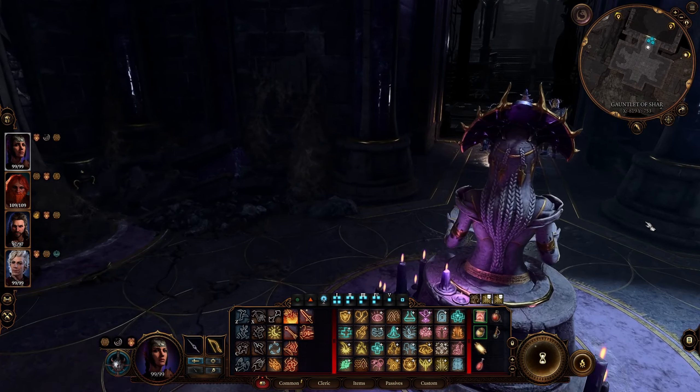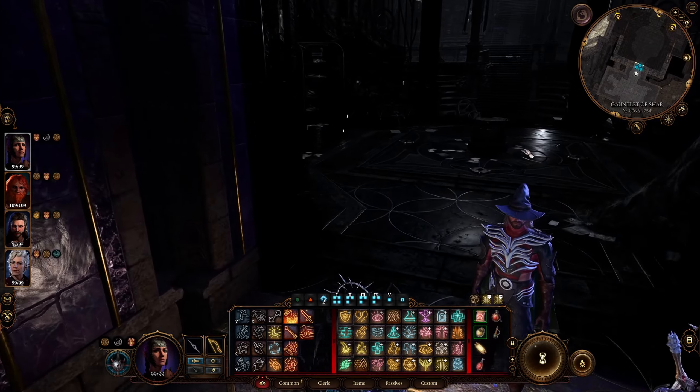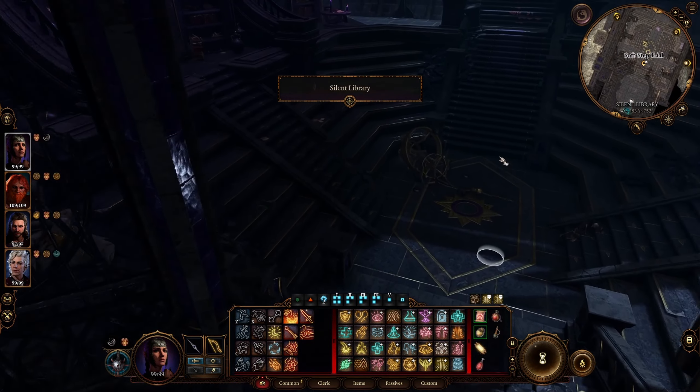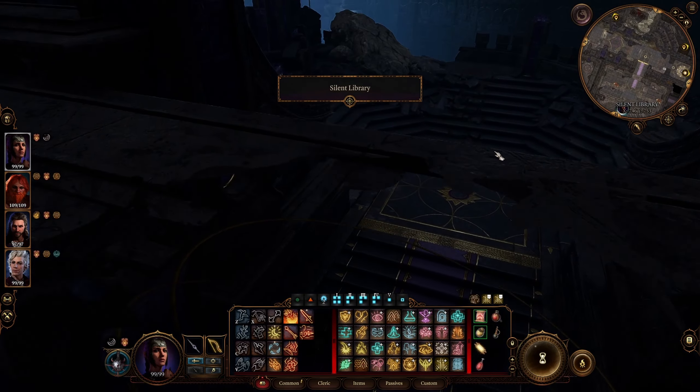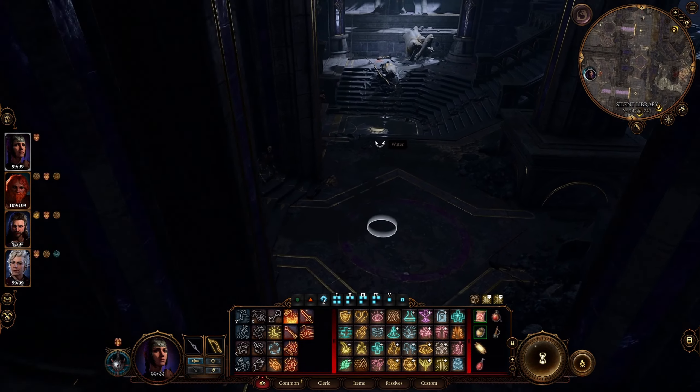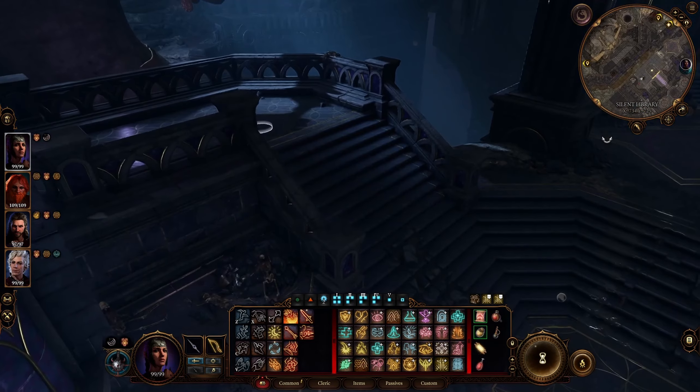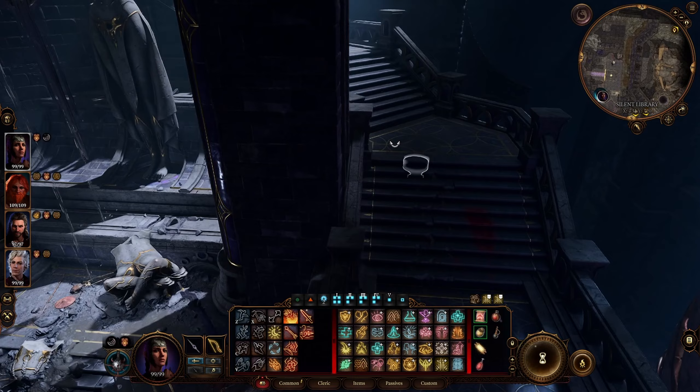Keep in mind: when you do the trials you're going to collect orbs, and we need them in order to cross to the next area. When you get the orbs and complete the trials, we'll need to proceed.